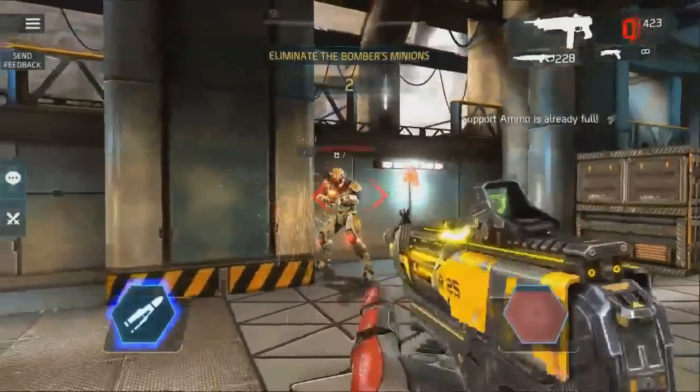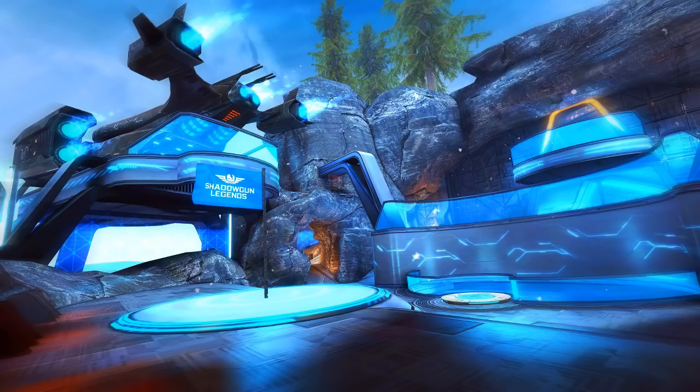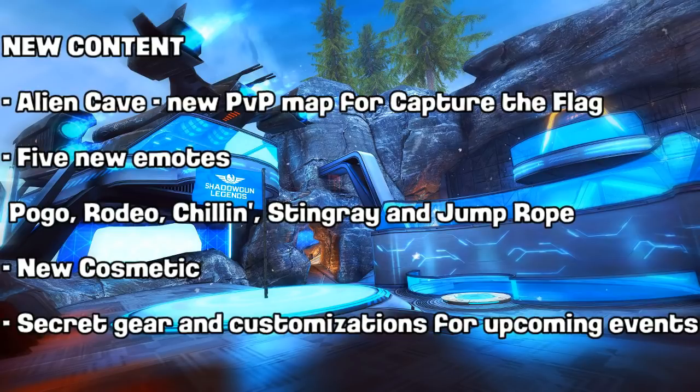About the new legendary weapons, the weapon types have been confirmed: the Winter Mute is an SMG and the Pal Driver is a machine gun. For new content, the new map will be called 'Alien Cave' — it's the new PvP map for capture the flag.